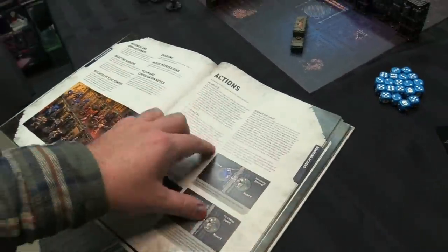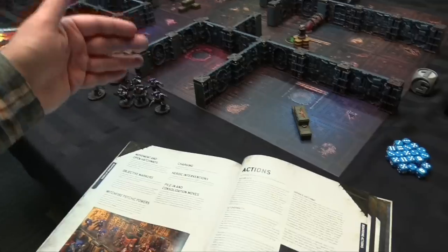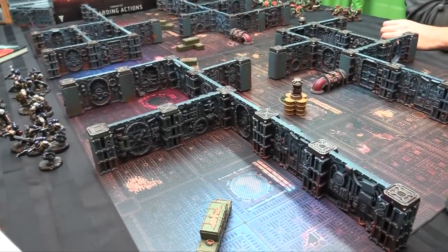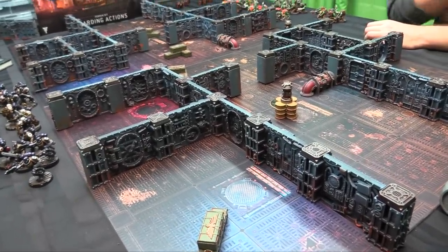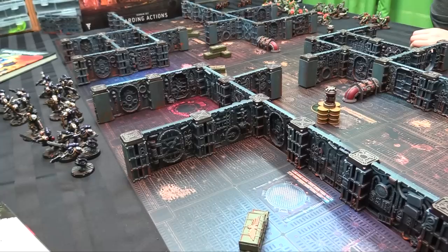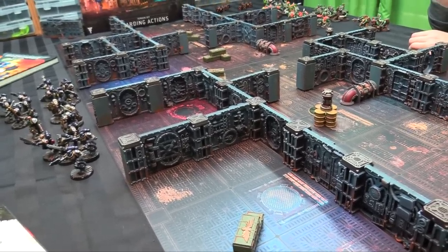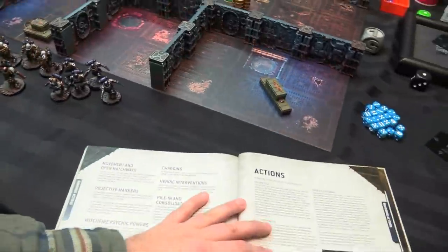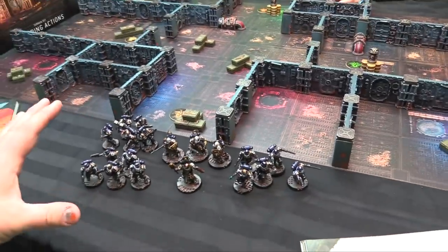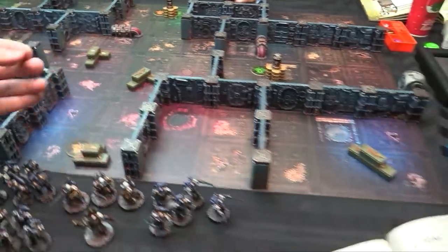Extra actions: Secure Sight is a really important one. Basically you start at the end of your movement phase if you have objective secured ability, and it ends at the beginning of your next command phase — you have to stay there until the end of the turn. If you perform that action, the objective stays secured even if you move away later. With low unit counts, it's useful to secure an objective and then get back into the fight.